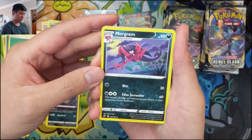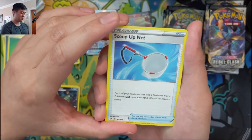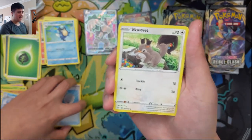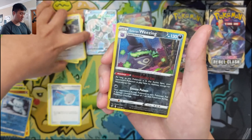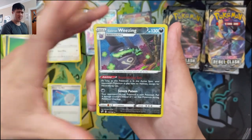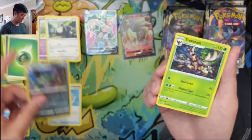More Grimmsnarl. False Surrender — 60 if infected by a Toxin. Then our first Scoop Up Net. This thing sounds really broken in Expanded — I feel like they could have made this card less ridiculous if they just added EX exclusion. Otherwise this is basically Repeatable Shaymin. I wonder if this thing will be banned in Expanded really quickly. Then a Galarian Weezing — as long as this Pokémon is in your Active Spot, your opponent's Pokémon have no Abilities except Neutralizing Gas, plus Severe Poison.